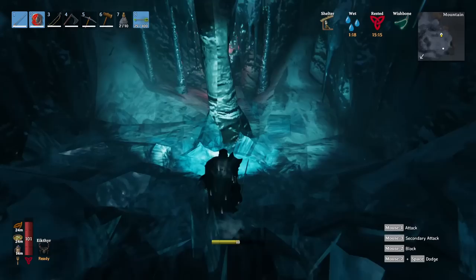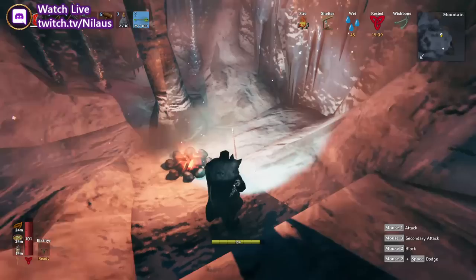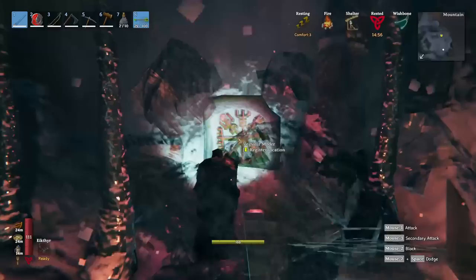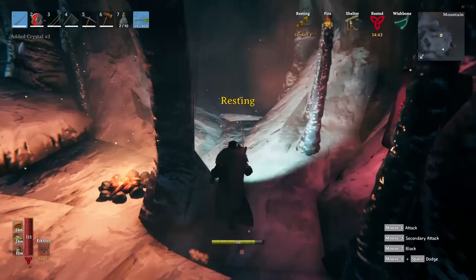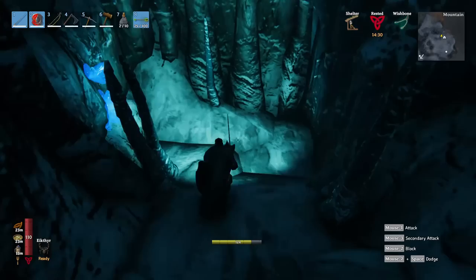We start clearing and I make a fireplace. This will take care of our wetness and allow us to get the rested buff. In here we have doors - one here, another there. We've already found our location. The great thing about this cave is you find crystals - previously the only way to get crystals was farming golems, which was really tough and annoying, but now we can get them in these caves.